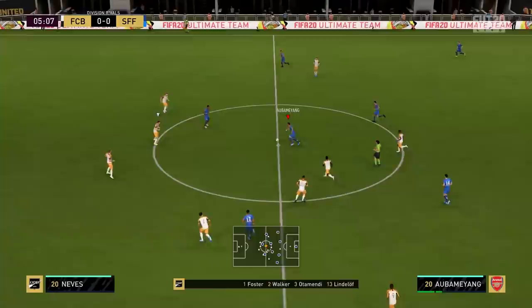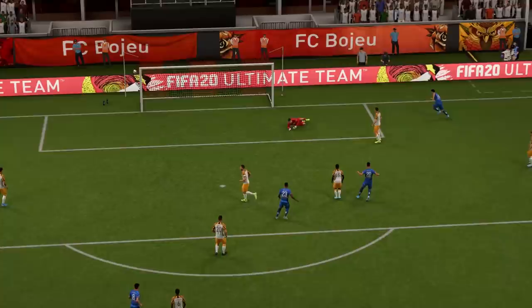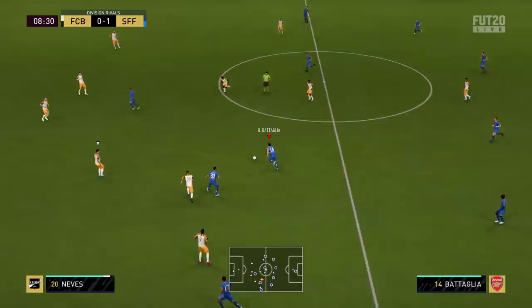There's Wijnaldum who is dispossessed of the ball by Bataglia, who can now bring the ball forward. A nice bit of attacking play here — Bataglia is through on goal and wow, I was expecting that shot to go wide but it's gone right in the back of the net — insane shot power from the midfielder, and he's got a goal on debut!